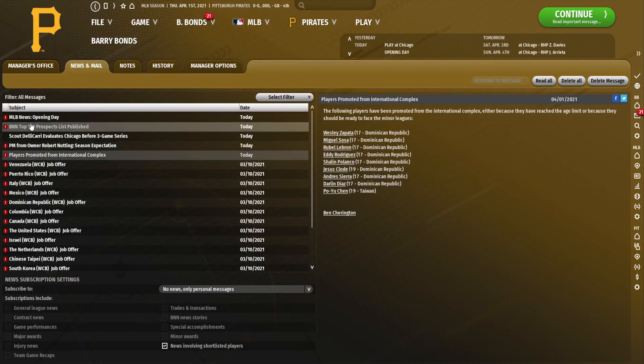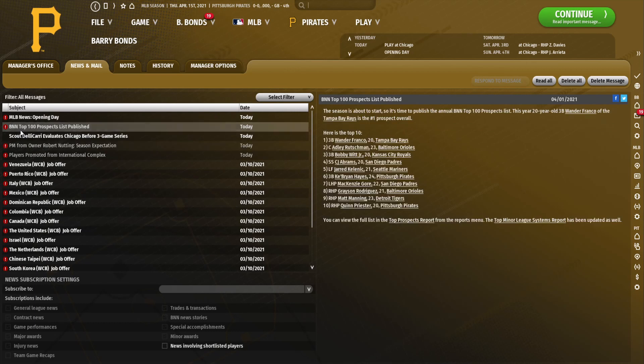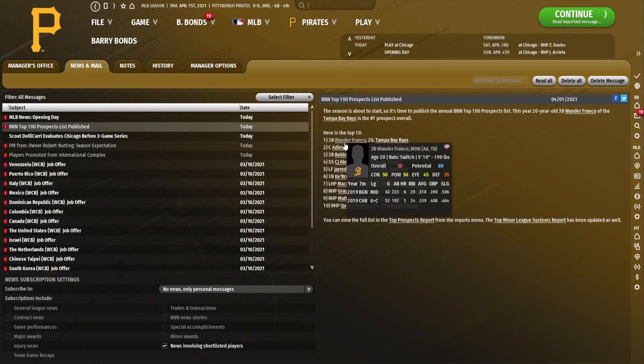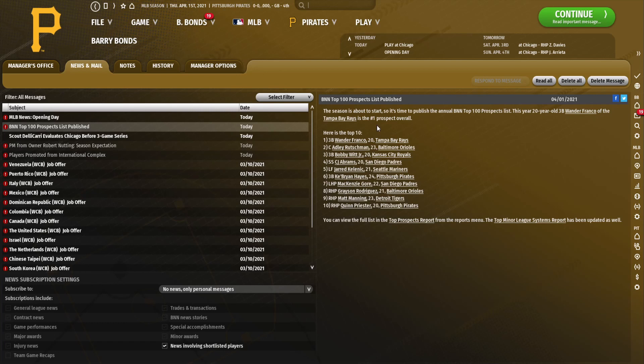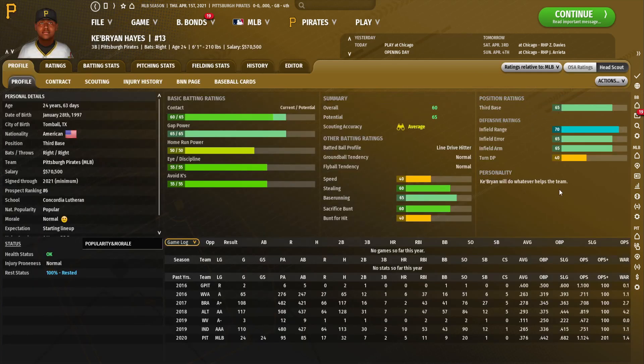I've advanced us to Opening Day and we can take a quick look at what our owner thinks about our team. He just wants us to stay respectable, which might be possible. Most importantly, here are the top 100 prospects in the league. We've got two guys in the top 10 in the entire league. First, of course, is Ke'Bryan Hayes, who I mentioned — a very good player. He will be on our major league roster for the entirety of the season, so he will lose his prospect eligibility this year. Hopefully he can win Rookie of the Year, which would be cool.